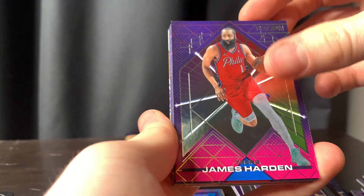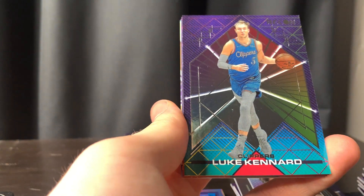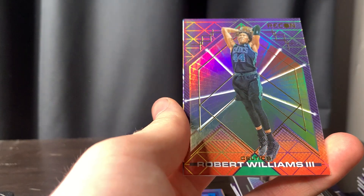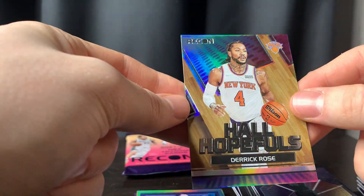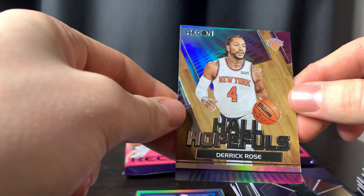We got Harden, Gary Trent Jr., we got Kennard, Isaiah Thomas, we got Robert Williams. We got a Hall — hopefully it was D-Rose. That's sick.